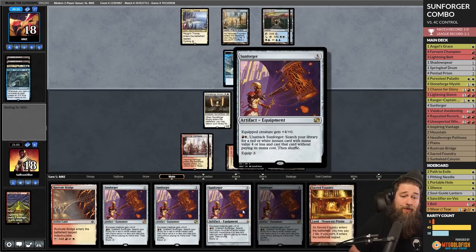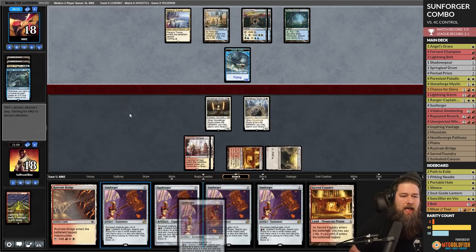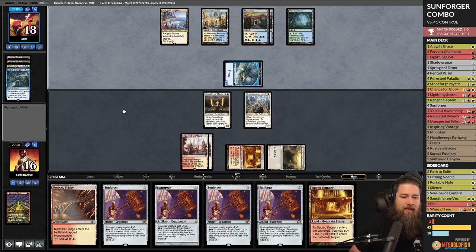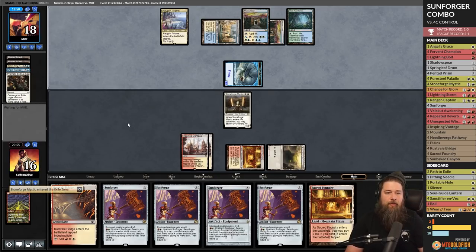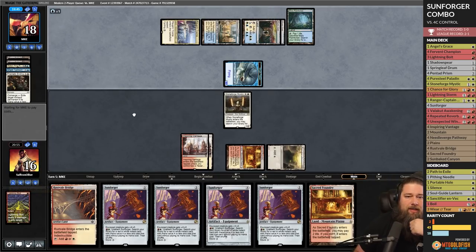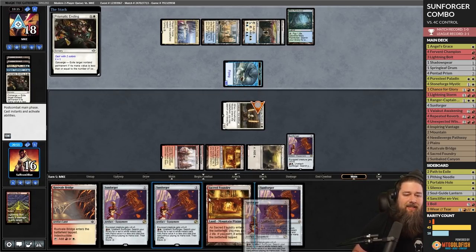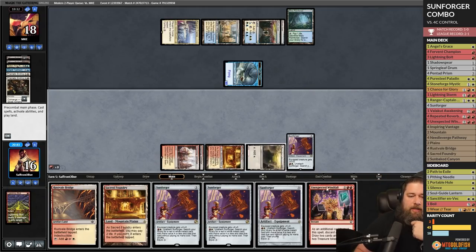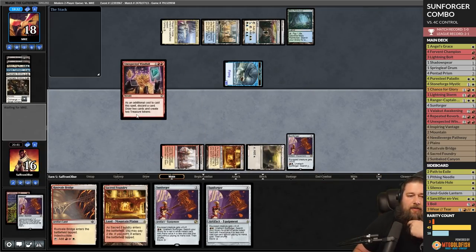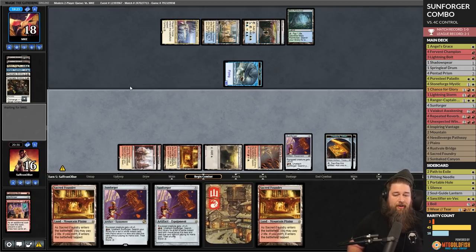Opponent passes — land on white, Stoneforge again. What an awkward hand. If we had a Colossus Hammer I think we could steal this win. When you have to fairly equip Sunforger it's a lot worse. Misty Rainforest, opponent goes to combat, attacks down to 16. Prismatic Ending kills the Stoneforge. We need to topdeck Fervent Champion and we've got a chance — we draw Unexpected Windfall.